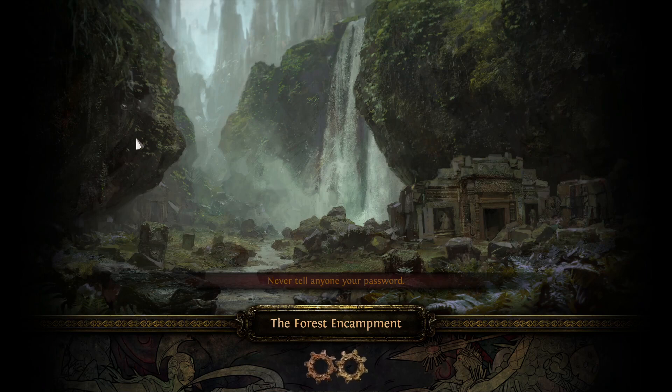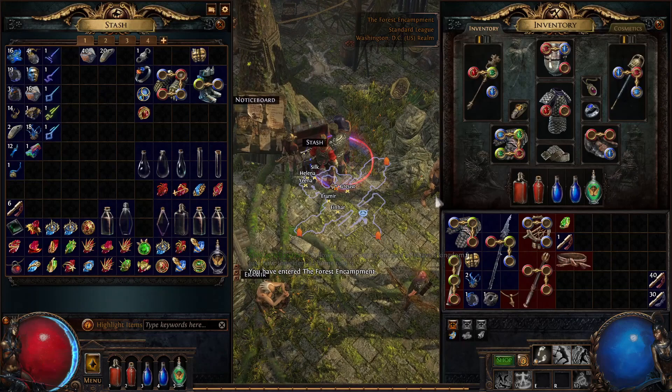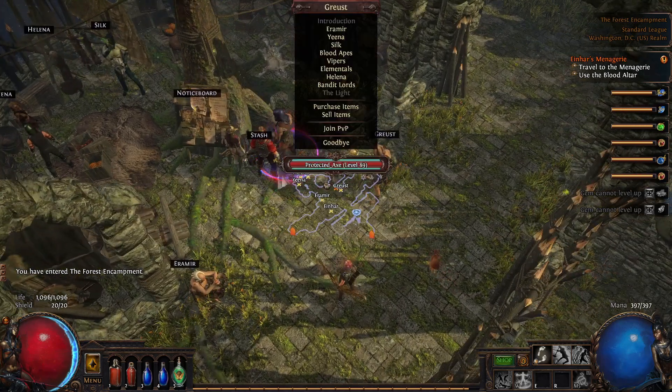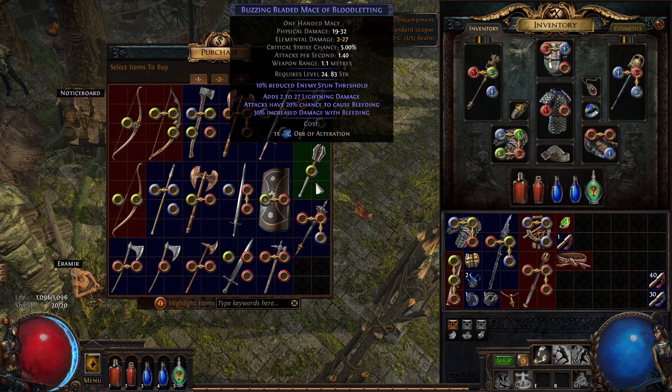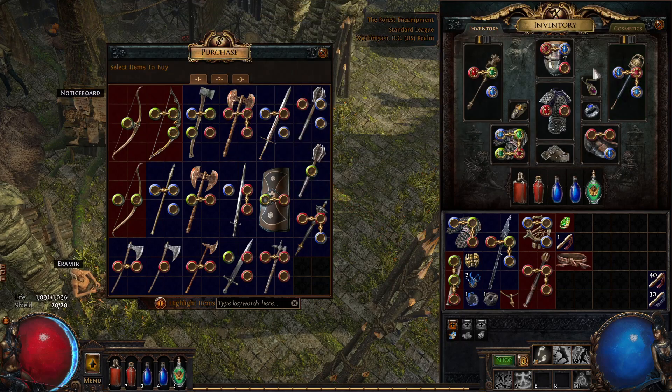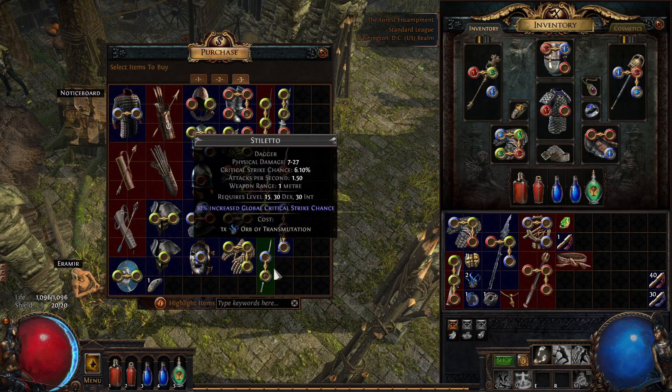I'm not going to continue yet — I'm going to go to the town in Act 2 because I want to get some low-level items for a purpose. We don't have anything in the stash I need. I want multiple green slots, at least one green slot. Maybe a green and a blue. It has to be a weapon — ideally a one-handed weapon. A green and a blue. This is fine.